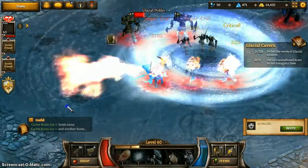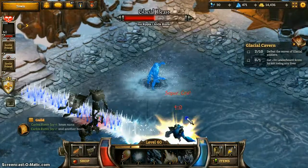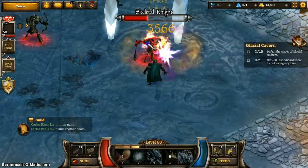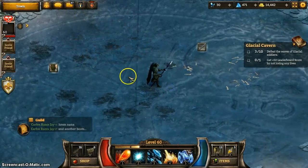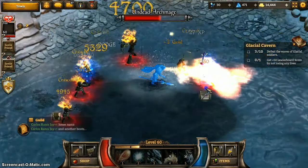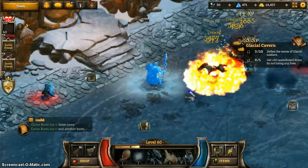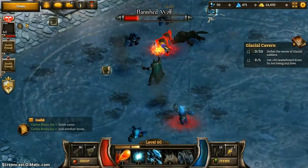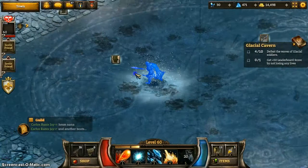The first couple of waves were pretty light, just introducing what the event's all about. Now you're getting into a point where it starts getting noticeably tougher. There are Undead Archmages, which are kind of annoying in that they have a slow. It's not bad on its own, and the archmages' attacks aren't that damaging. But there are some enemies here that do dish out the damage. And those slows, if you're not being careful or if you don't have teleport, could be a bit of an issue.